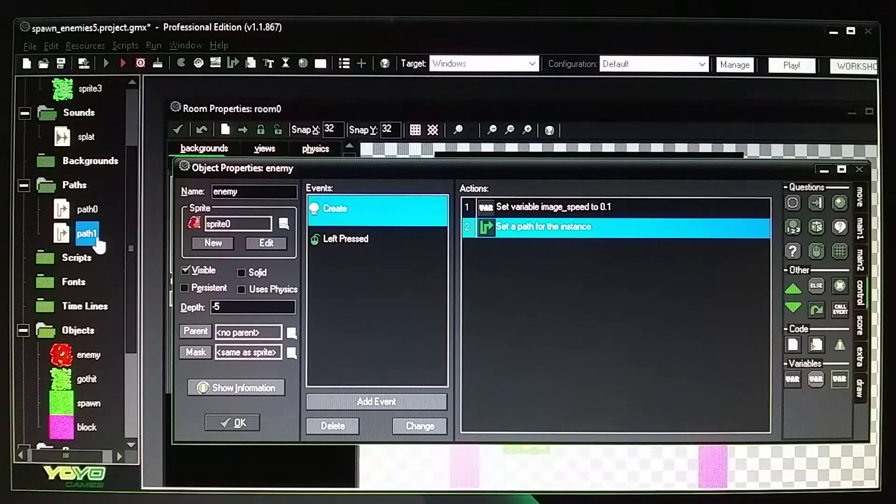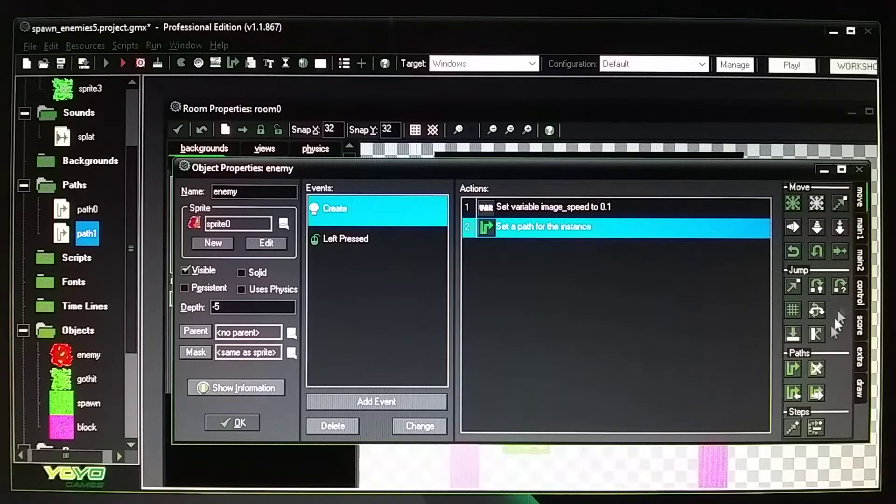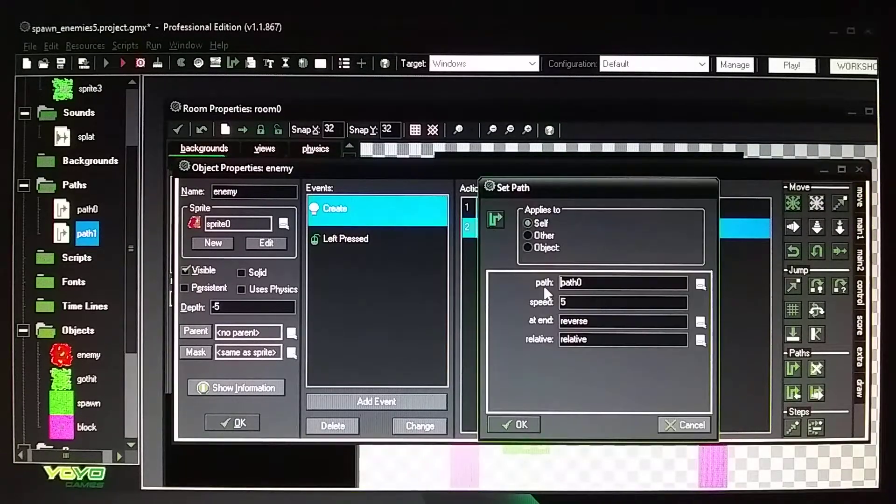Once your path is done, go to the move tab and drag over a 'set path' action. Click to find your path and select it. Set speed to 5 for the character movement, set action on end to 'reverse' so it goes up and comes back down, and set to relative.